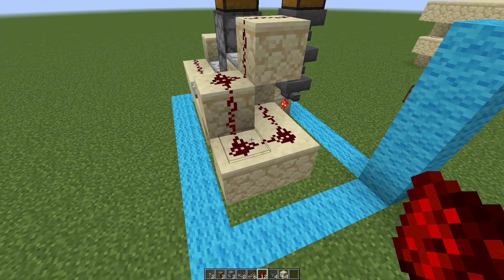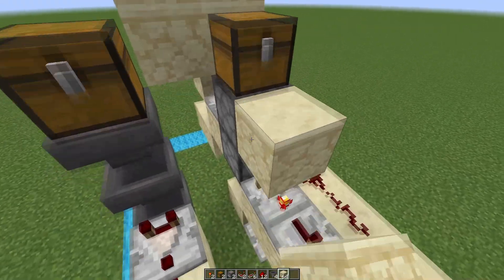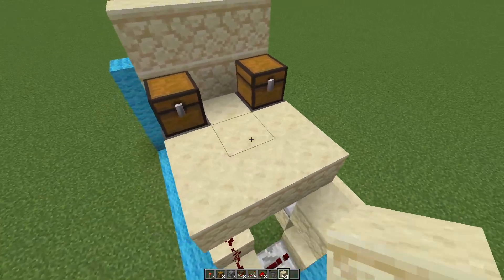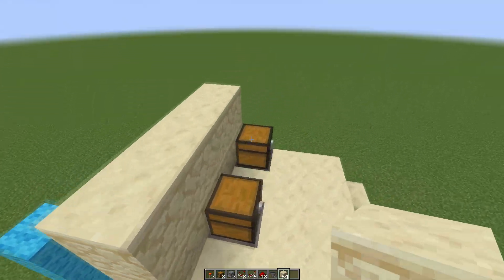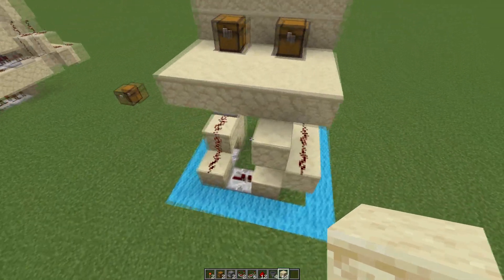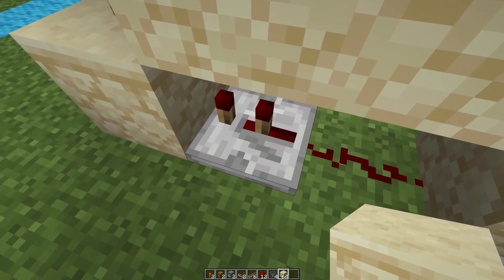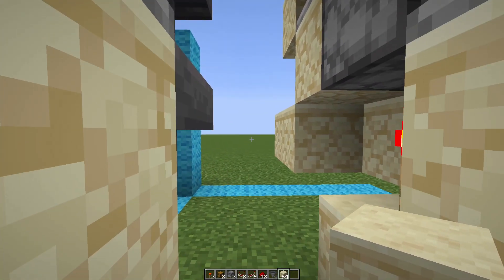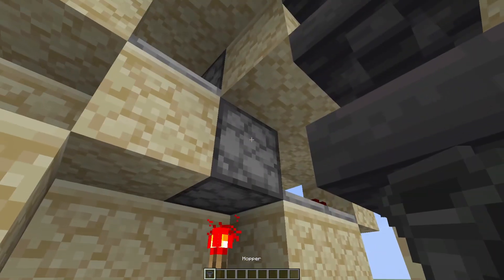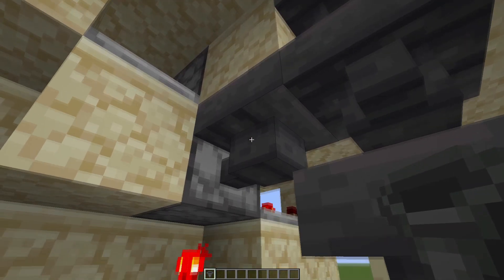We are now almost done. We can build our back wall and the floor right here, and this design is completely flush if you would like it to be — you can expand as far as you want. The final thing we need to do is go back here and change this repeater to 2 ticks, which protects from spamming. I actually forgot one part: come to the back right here and place a hopper facing into this dropper — this is the input for the output of our shop.